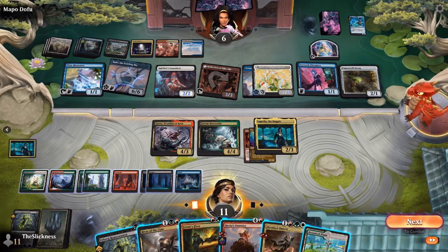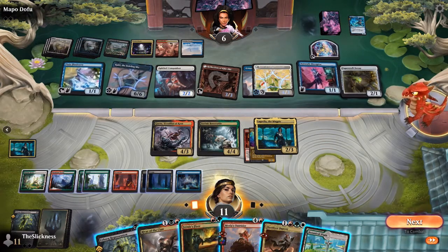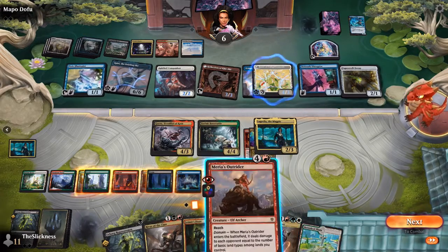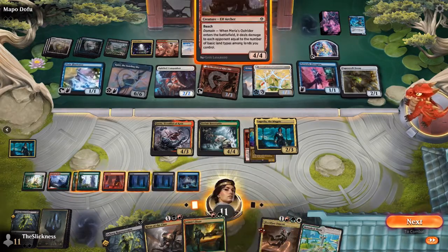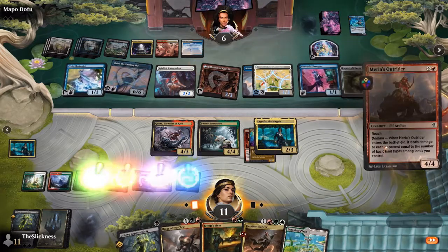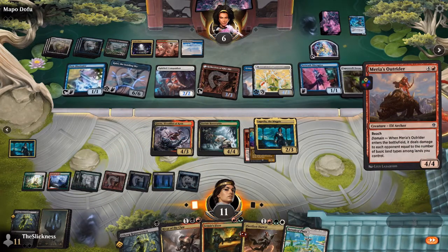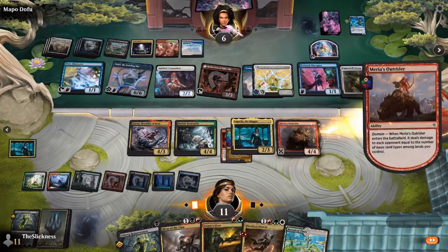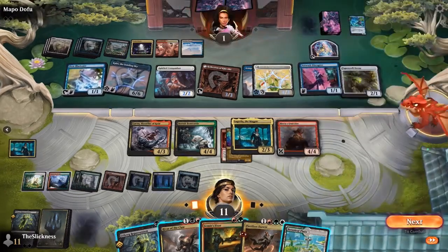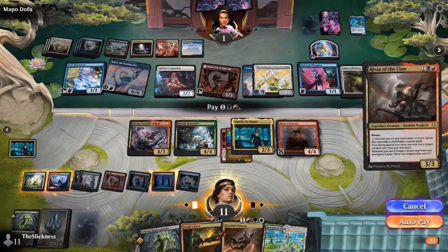This recursion does it for one mana — the cheapest you could probably get. Look, Andrew has been doing a lot this game: a 6/6 flying, Zur going, drawing two cards a turn — and it still might not be enough to beat Outrider entering the battlefield four times. He's drawn quite a bit of land with his extra draw steps and done everything his deck wants to do.